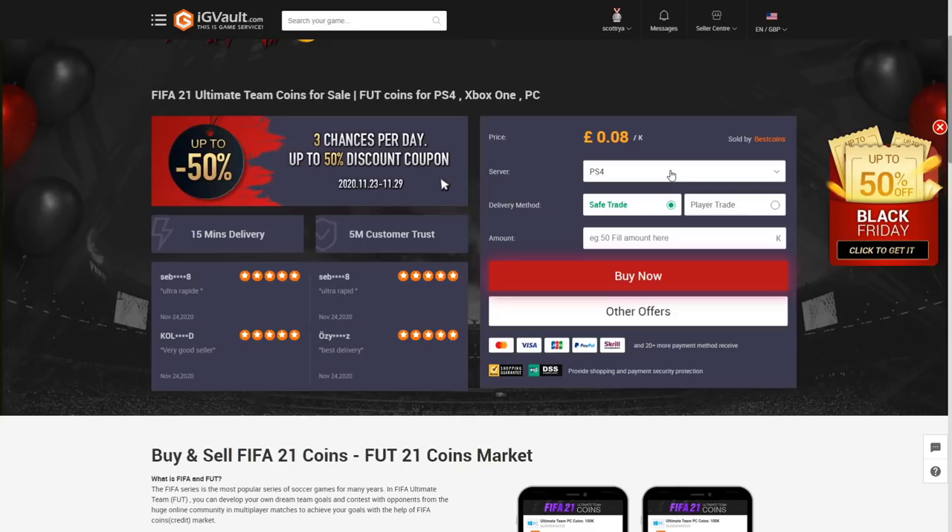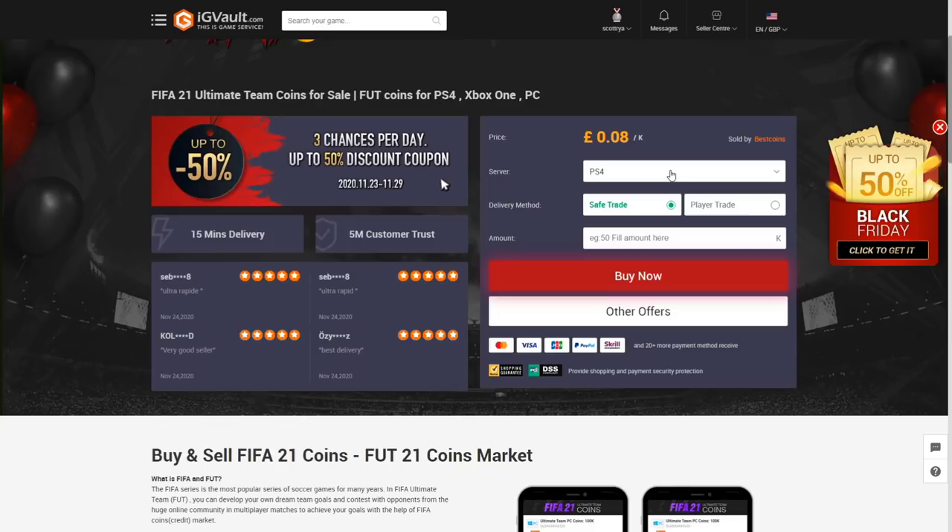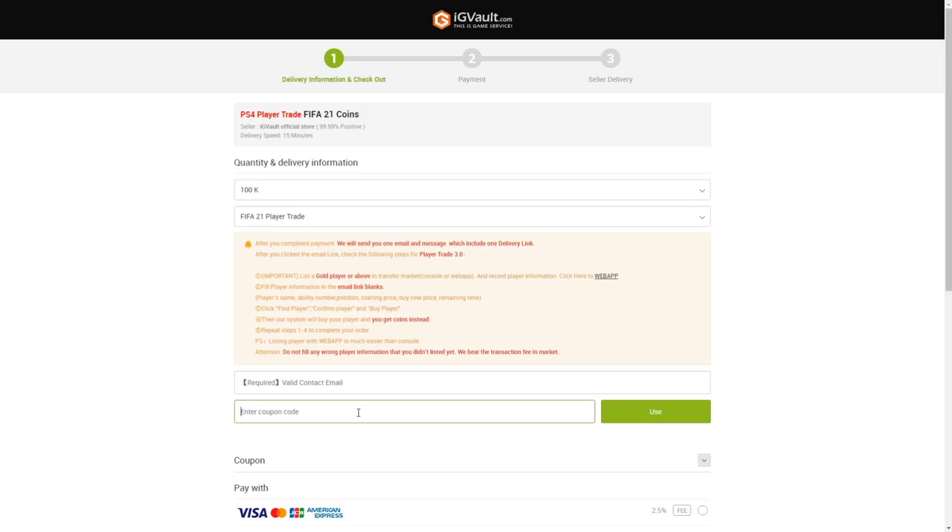Let's look at this Messi. If you're looking to pick yourself up some cheap and reliable coins for FIFA 21, make sure to click my link in the description, go to IGVault, and use my code Birdie at checkout to get yourself a discount.